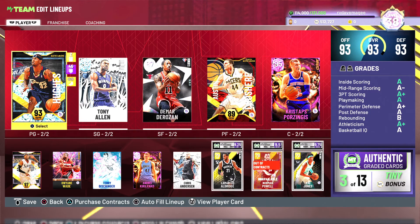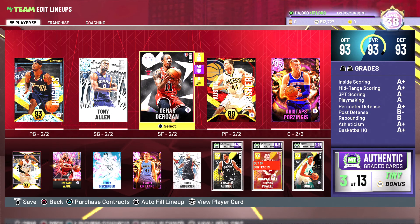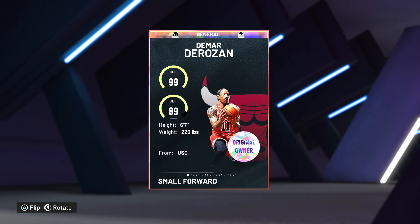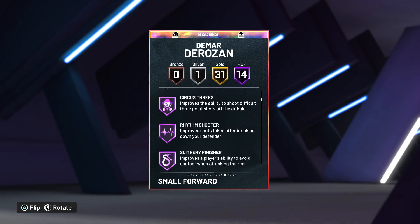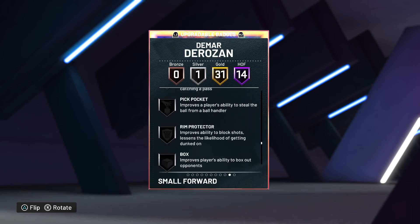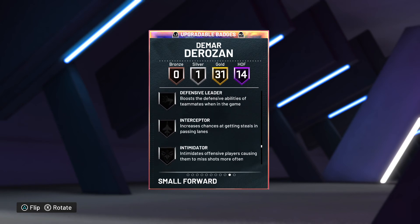One guy I'm probably going to badge out a bit more is DeMar DeRozan — I've started using him and he's very good. I didn't realize how good he is. Badge-wise, I'll probably put Dream Shake up to gold. He needs Blinders and Limit the Spot Up, and probably Quick First Step as well.